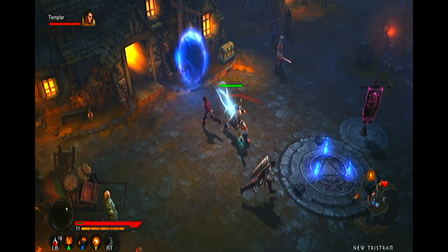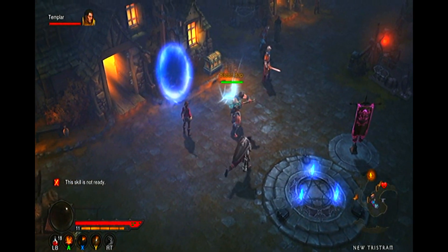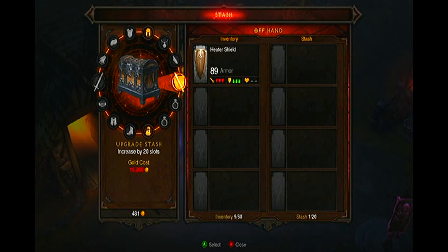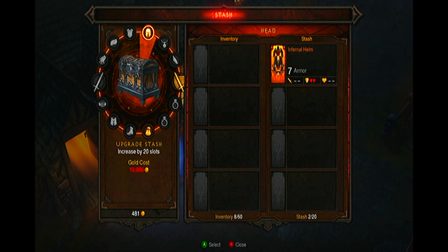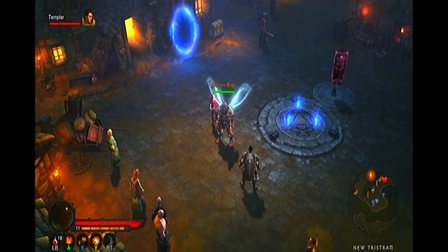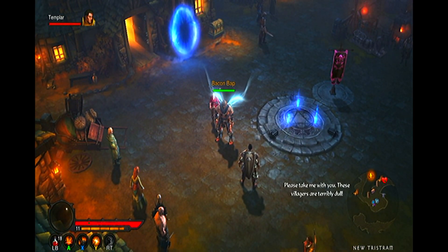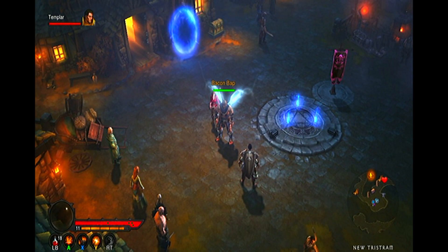The angelic wings can also be found in the same menu as the dyes, in your health potions section. To use them, simply highlight them and select them with the A button. You will not receive a confirmation outside of an orange glow around your menu, but when you exit the menu they will be equipped. They do not grant any bonuses or perks whatsoever, but they look pretty cool. To unequip them, go back into the menu and select them with the A button again. Much like the dyes, these can be used an unlimited amount of times.